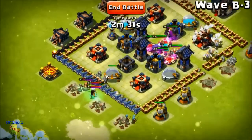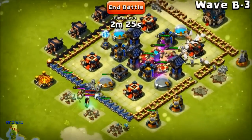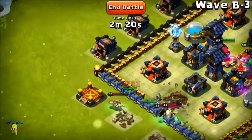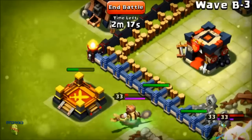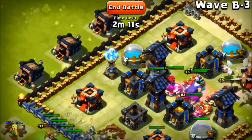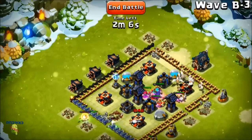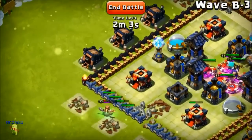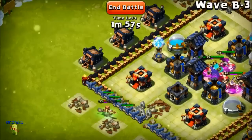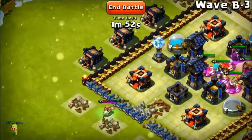The one problem I've found is I have to redesign my base a little bit, because sometimes an archer gets left out here hitting the wall and my archer towers or wizard towers aren't able to reach them. I'll lose a round and lose all that stuff. If the two minutes are up and he still hasn't been killed, I lose. So I have to redesign my defense.